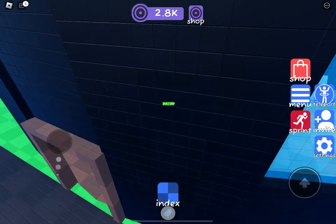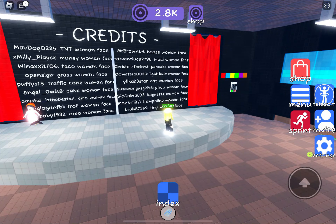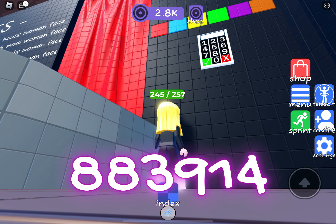Inside the credits room you can see where people have recommended ones, and there's also a code door. Around the map you will see color-coded numbers. I got all but one and just did a process of elimination — the code is 883914.